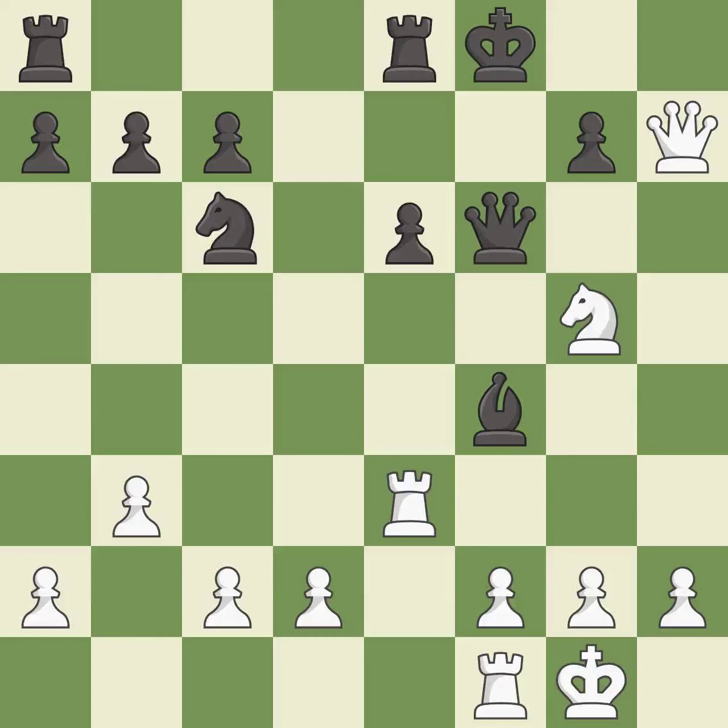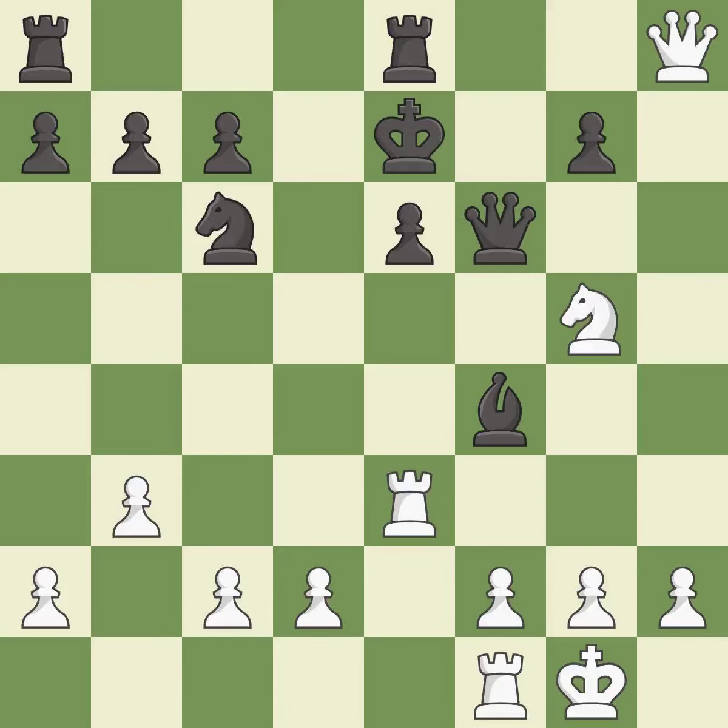This steps away from the checking queen — it is forced. This adds pressure by pinning a pawn; this is the only move that works — it is a great move. This reveals an attack on a queen — it is forced. This forks multiple pieces — it is best.